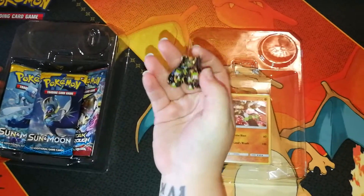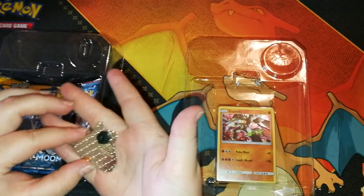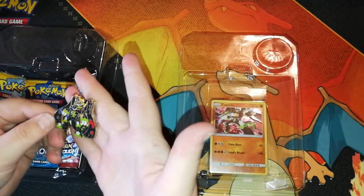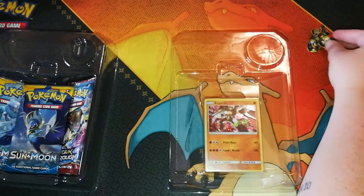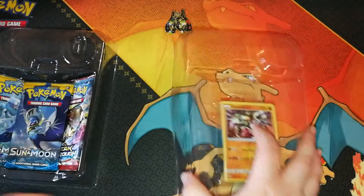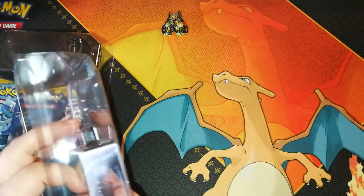Beautiful pin — oh, it's got some weight to it! It's great, a nice little official Pokemon stamp. Beautiful. It's got one of the rubber things in the back. So we've got the pin, and we also have the card when I can get it out securely.